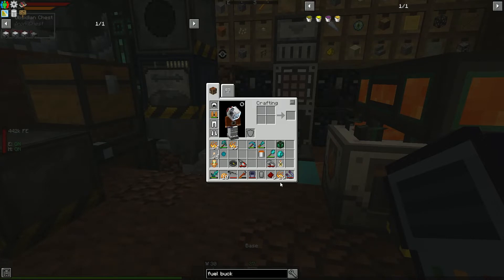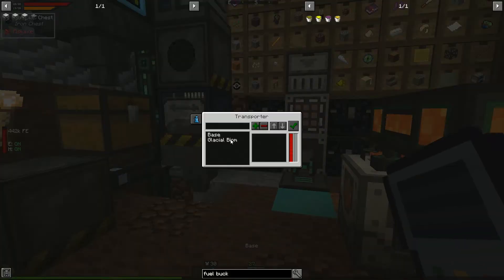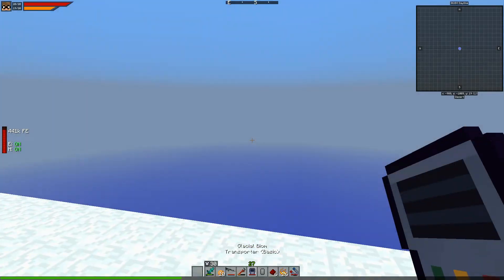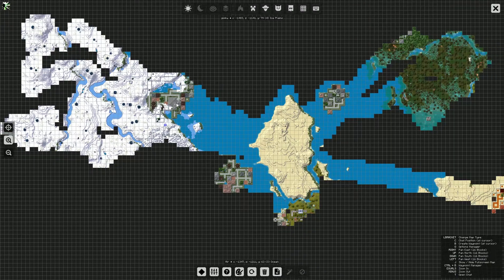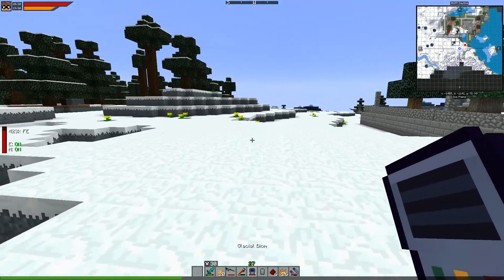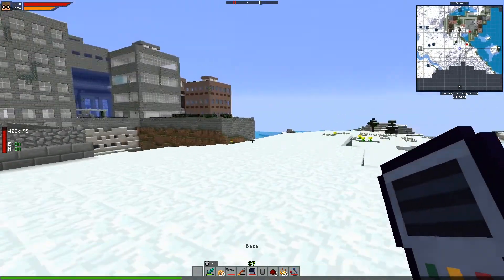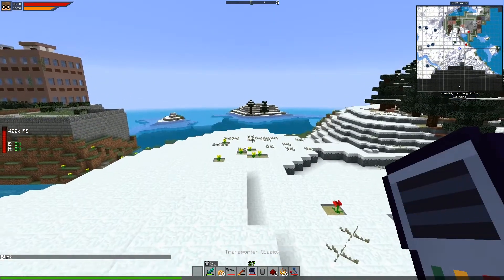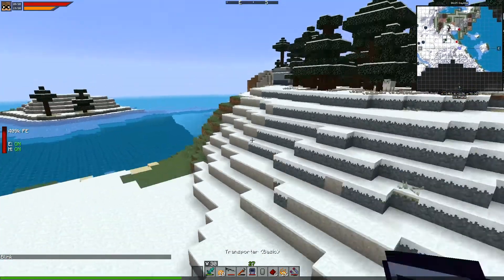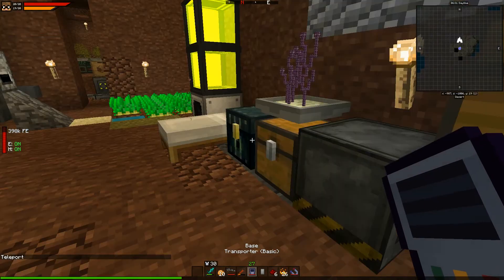I want to look at upgrading our transporter because the basic transporter says you can't teleport between dimensions. To show how it works: I can select the glacier biome and shift right-click to teleport there. There's also a blink mode — shift right-click jumps you forward a little bit. We can teleport ourselves back to base easily.